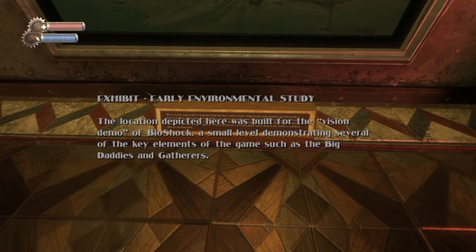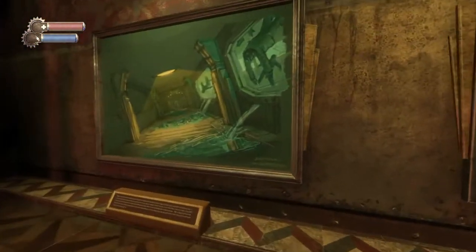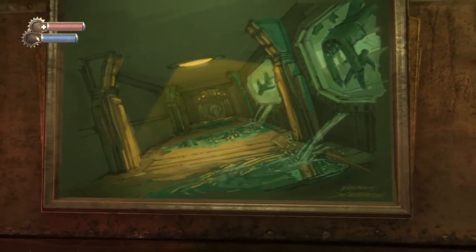Early environmental study — the location depicted here was built for the vision demo of Bioshock, a small level demonstrating several of the key elements of the game. I remember that scene.